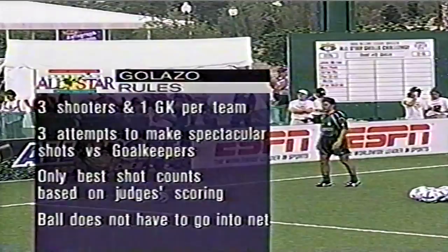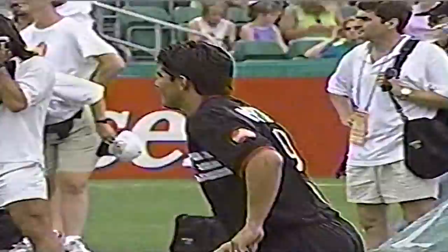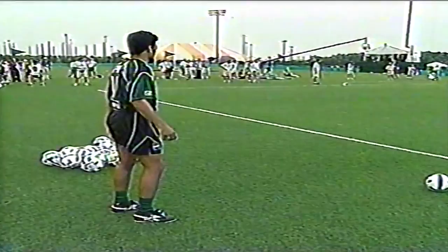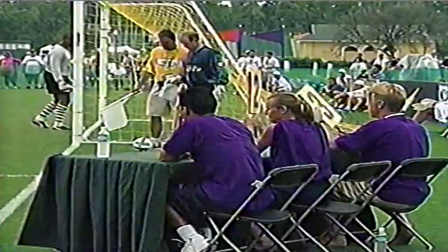Three shooters and one goalkeeper per team. Each guy in the box gets three attempts to make a spectacular shot on the net. There are three celebrity judges who will judge his score. The ball does not have to go in the goal to get points, but it probably wouldn't hurt. Up first, Jaime Moreno. That's not going to get a lot — he wasn't ready for that. Three points, a round of ones from the judges. Tough crowd. His second attempt: a friendly seven points for Jaime Moreno.